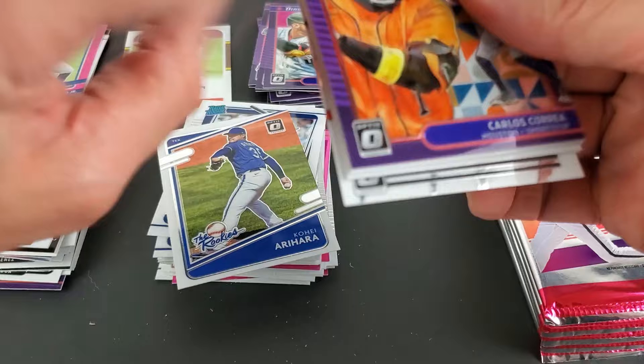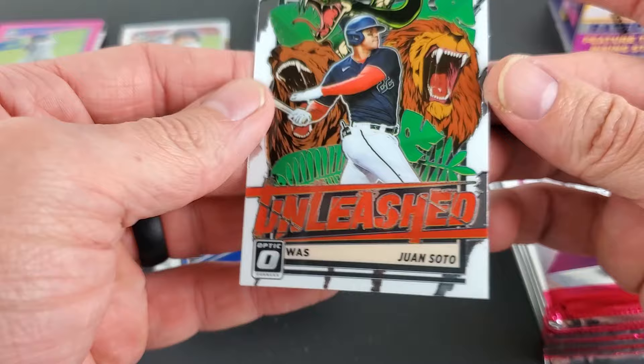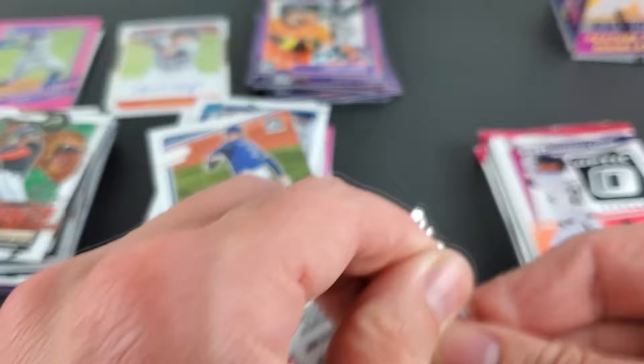Another Carlos Correa — there's the base. Chito Martinez. And an Unleashed of Juan Soto. I'm not quite sure how I'm feeling on these — definitely insert heavy, and you're always going to get that with Panini.